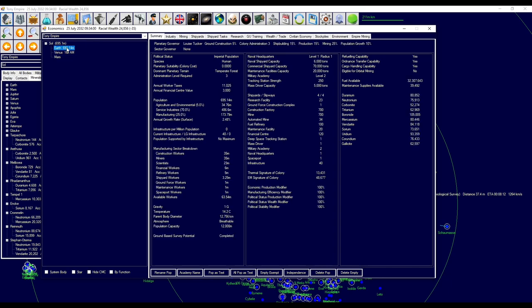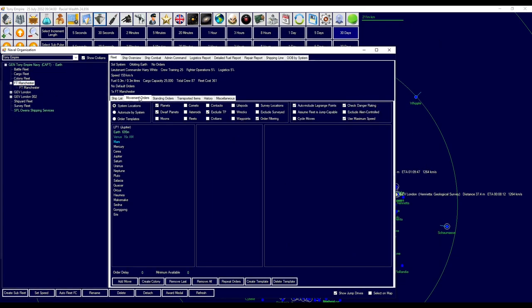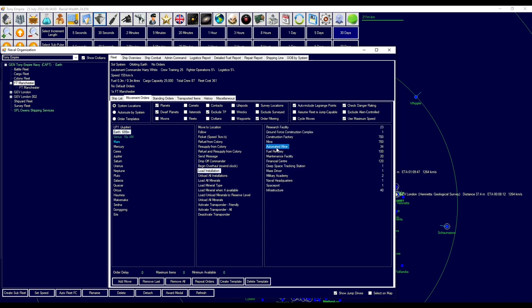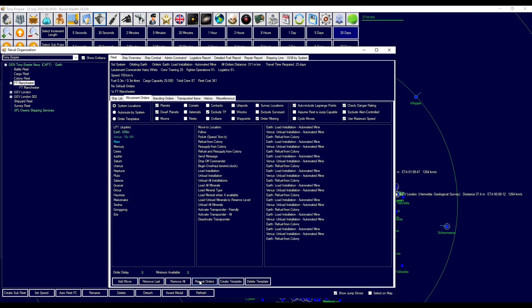Now I still think we have some left at Earth — we still have 34. So we will get you to do those orders again. Manchester, if you go to Earth, load installation, pick up some automated mines, go to Venus, unload the automated mines, then back to Earth and refuel — another couple of times.